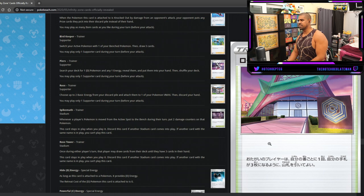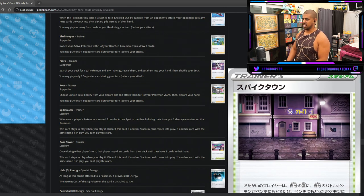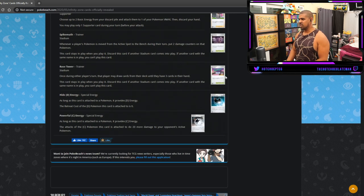Spikemouth Stadium — whenever a player's Pokemon is moved from the active spot to the Bench during their turn, put two damage counters on that Pokemon. Residual damage without attacking is always interesting to think about — it would wreck Zapdos or Hoopa-only decks I suppose. But it seems too situational. Stadiums need to be broadly strong — you've got Power Plant, Viridian Forest, and other top-tier ones to compete against — and a Stadium that only deals damage when your opponent switches isn't going to win that contest consistently.